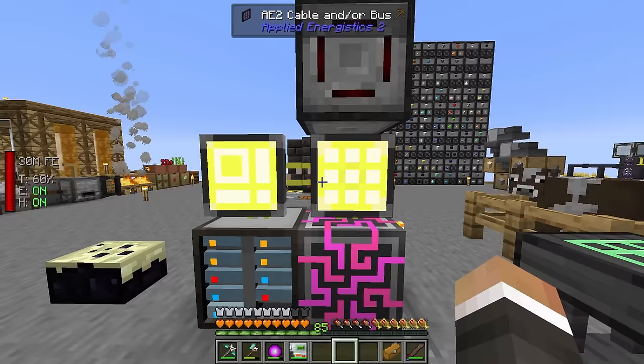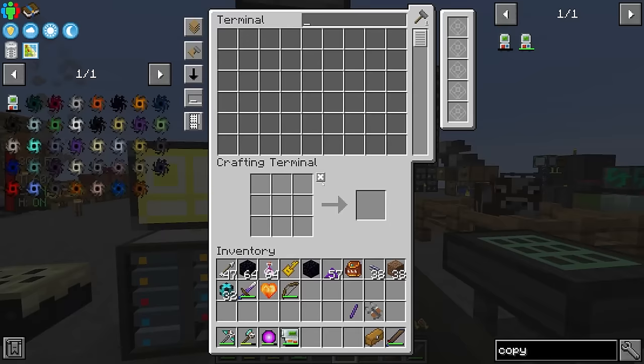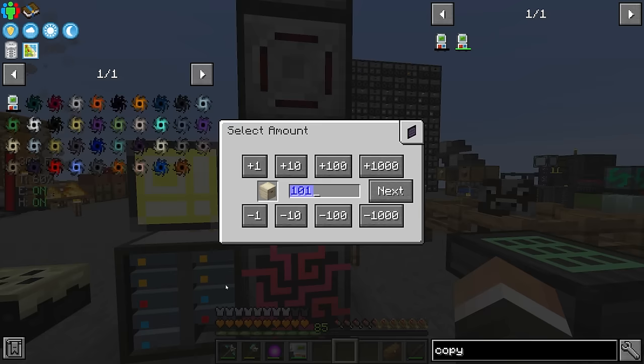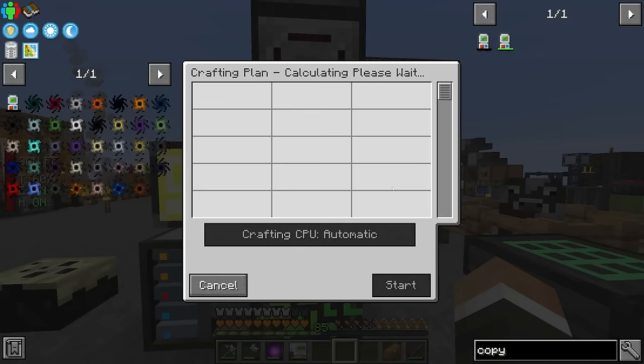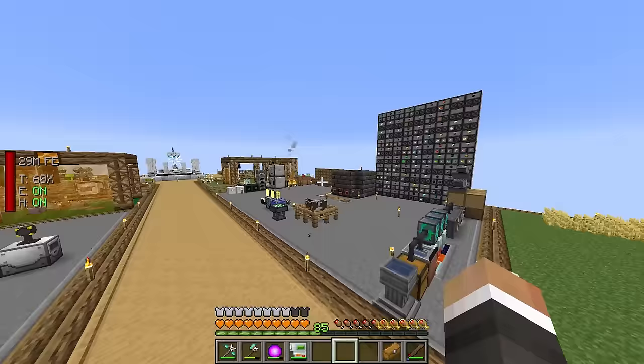We also don't have a crafting CPU that can perform a 1.5 million byte craft - our biggest CPU is about 120,000 bytes. So initially I'll request 100 tier 1 apiaries since we have the resources. Surprisingly, we totally have enough resources for 100 tier 2 apiaries as well, so I'll start there. That will take a little while, but in the meantime there are other things to work on.